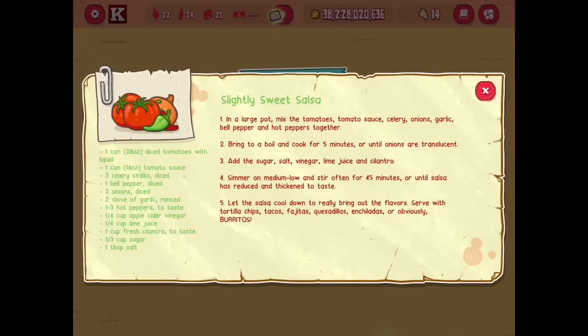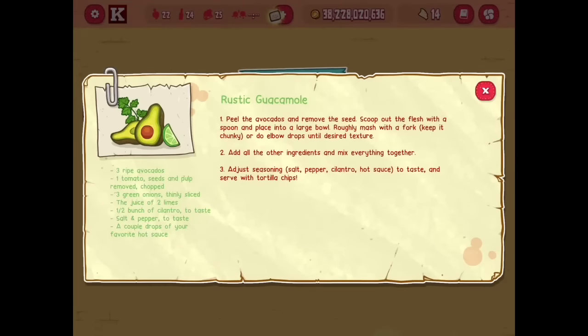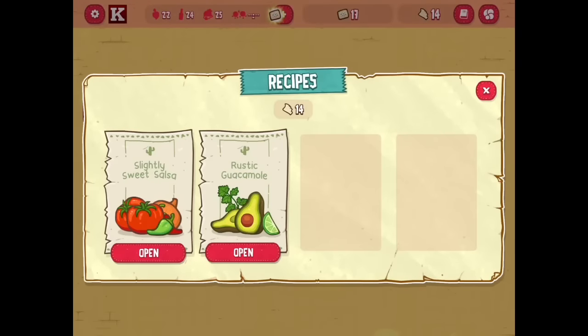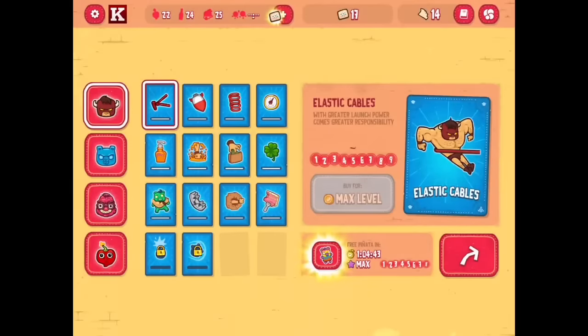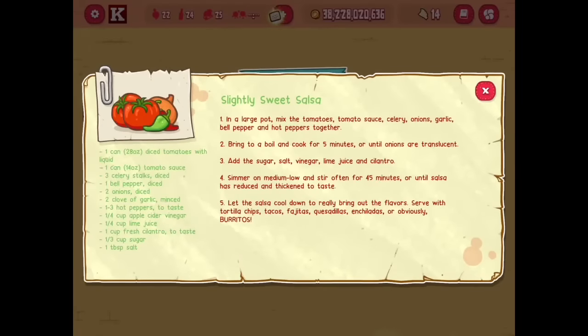This is not a power-up or anything like that. It's just a recipe you can do at home — the real ingredients. This is the salsa, this is the guacamole salsa rustica. So don't think that with the recipes you will upgrade your character or make them stronger — that's false.